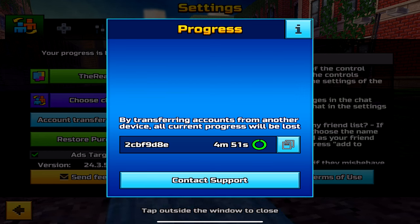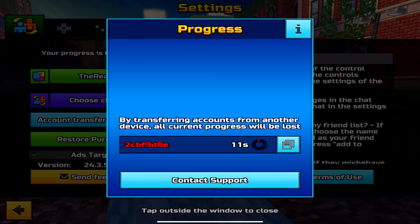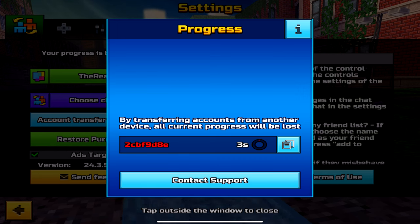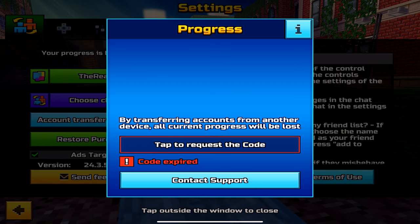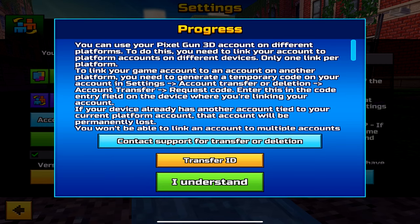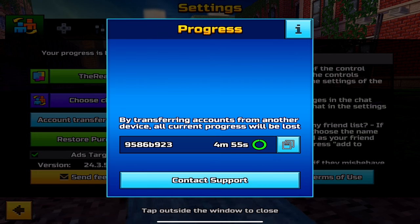I'm going to show you what happens when the code runs out. While the countdown's in the final 20 seconds, when you get to 15 seconds and below, it will turn red. Don't share these codes with anyone at all. By the time you watch this video, it would have been 24 hours since I recorded and these codes would be invalid. It says code expired — you'll then have to go to account transfer and deletion and generate a brand new code.